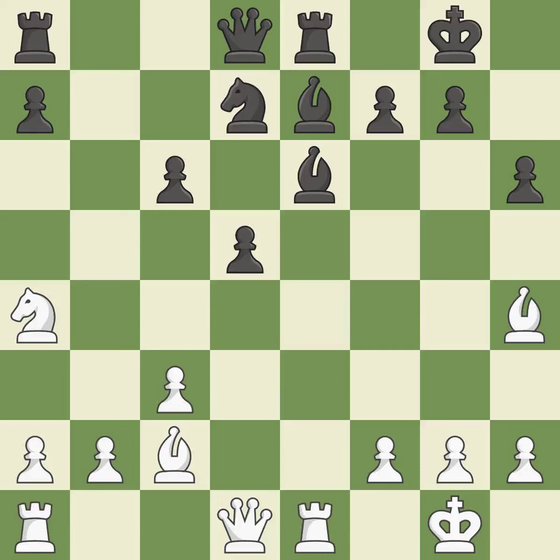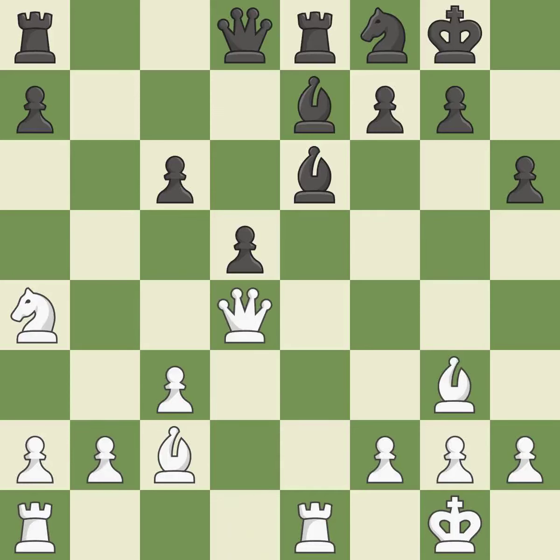This reveals an assault that poses a threat to a bishop. This move puts the bishop on a safer square. Now that the rooks can see one another, they can defend one another.